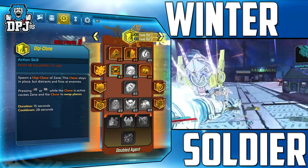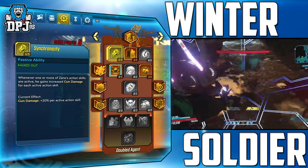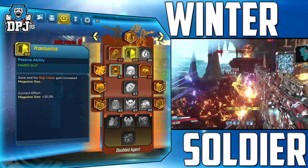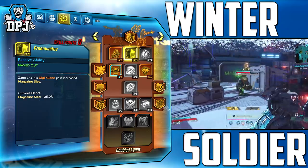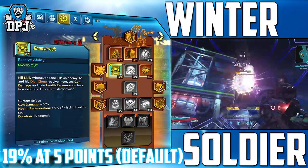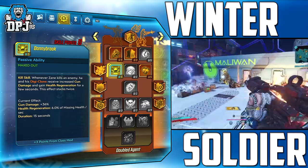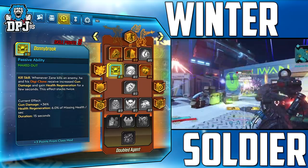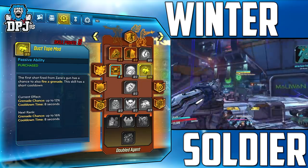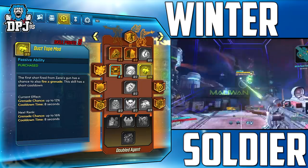Moving on to the second skill tree — the Double Agent Digiclone. 5 points into Synchronicity gives 20% extra damage per active action skill; with both active that's 40% extra damage from this alone. 3 points into Prayin gives a 25% increase in magazine size. 5 points into Donnybrook kill skill — after a kill gives 19% extra gun damage and 3.1% health regen per second. With Synchronicity and Donnybrook together we get close to 75% extra damage. Finally, 3 points into Duct Tape Mod gives a 12% chance to fire a grenade on our first shot, which also triggers the anointment on our selected grenade.